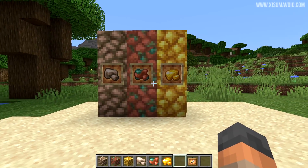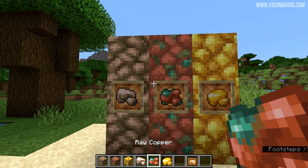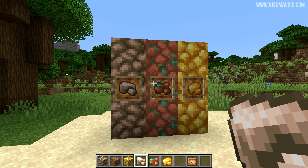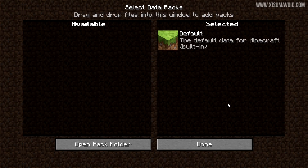Last of all for changes related to 1.17, we've had a texture update for some of the raw ore blocks and the raw ore items. I'll put this side-by-side comparison on your screen — as you can see, the changes are rather subtle.